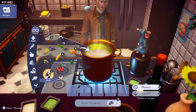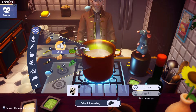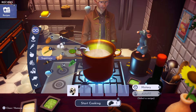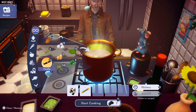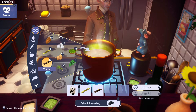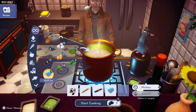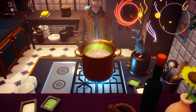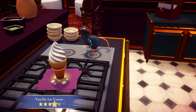We need to add the milk. We need to add sugar cane, which you can get on Dazzle Beach at Goofy's stall. We need to add one vanilla, which you can pick as an herb at Sunlit Plateau. And slush ice — there we go. I always hit the wrong button. And there is vanilla ice cream.